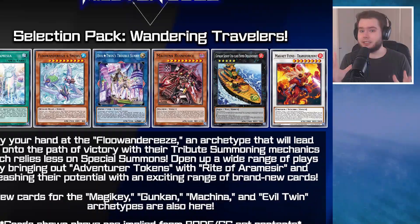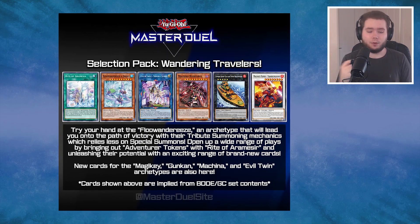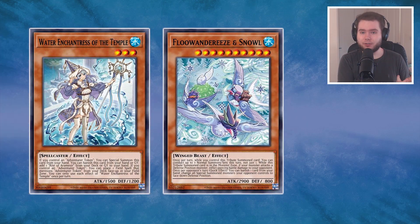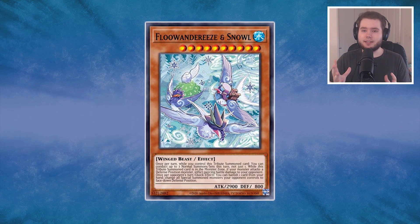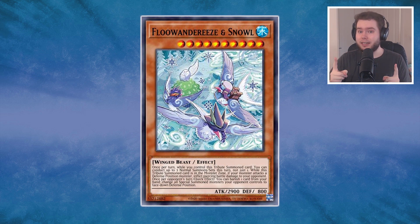Konami just announced the brand new selection pack Wandering Travelers for Master Duel coming out later this week, bringing support for Evil Twin, Machina, Gunken, and Magiky. But above that are two brand new archetypes: Adventure Token and Floanderies. In this video we'll go through the Floanderies and see if it's going to be the next meta-relevant deck — is it going to be the next Eldritch, the most annoying deck on ladder? It probably is.